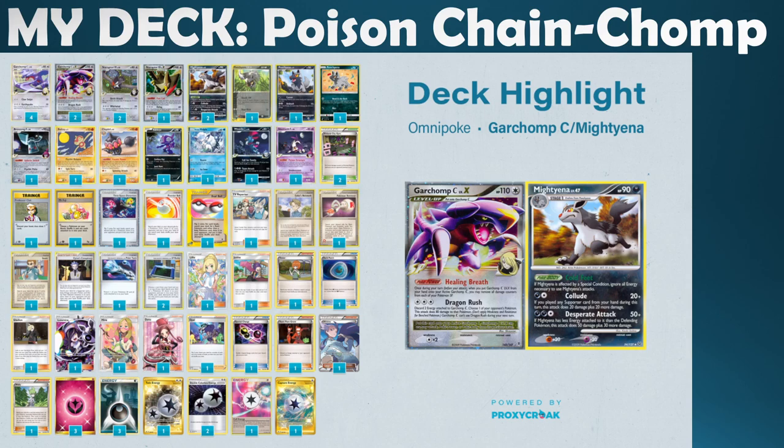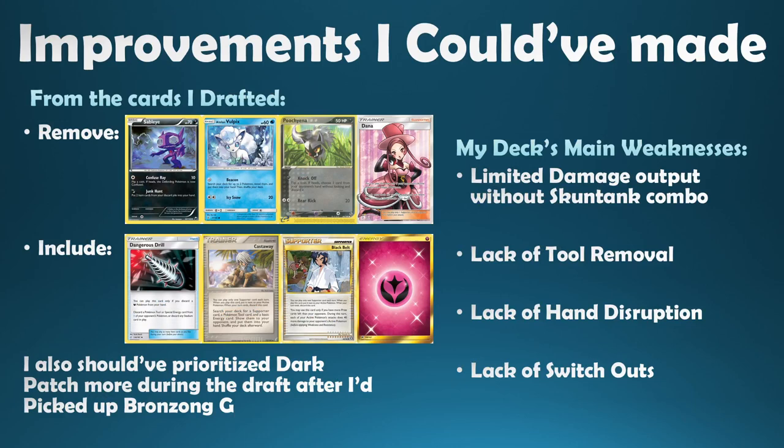I highlighted Garchomp C as one of the most powerful cards to pick and was able to get both of them, so overall a pretty good deck for the options available. Some improvements I could have made — firstly, I've never drafted this cube before, so it was a brand new experience and I didn't prioritize things perfectly. A few rookie mistakes in hindsight.